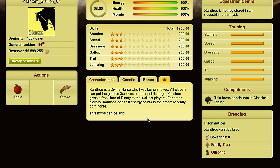The Xanthos is a divine horse who likes being stroked. All players can pet the game's Xanthos on the public page. Xanthos gives a free horn of plenty to the luckiest players. For other players, Xanthos adds 10 energy points to their most recently born horse. This horse can be sold, so you can buy one in auctions or direct sales and things like that.